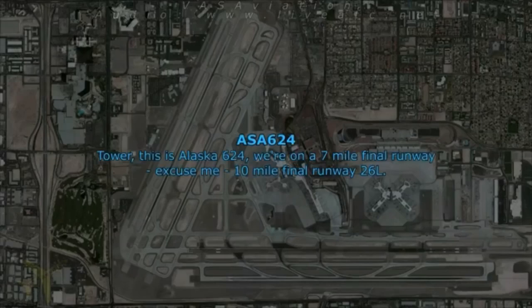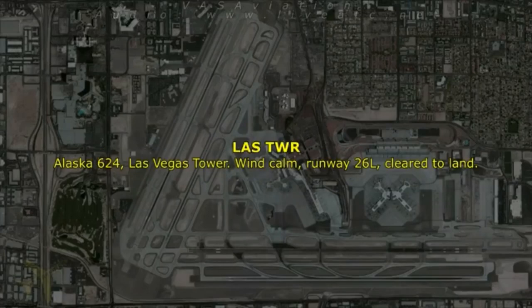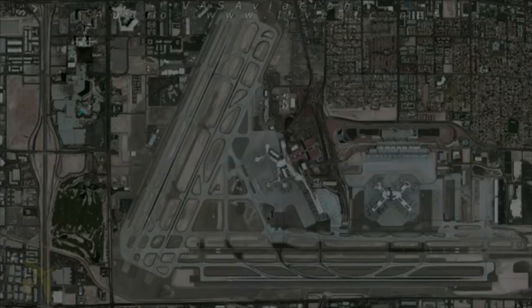Call ground point 1. Alaska 624, we're on a 10-mile final runway 26 left. Las Vegas, winds calm, runway 26 left, cleared to land. They're not going to the switch — they're going to the left.